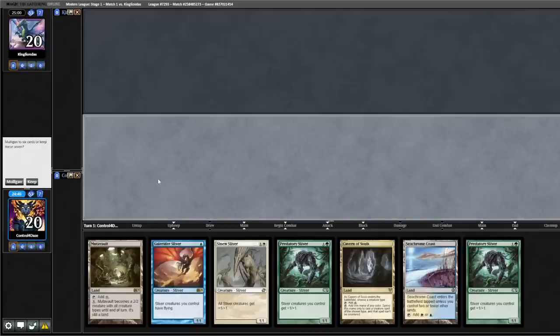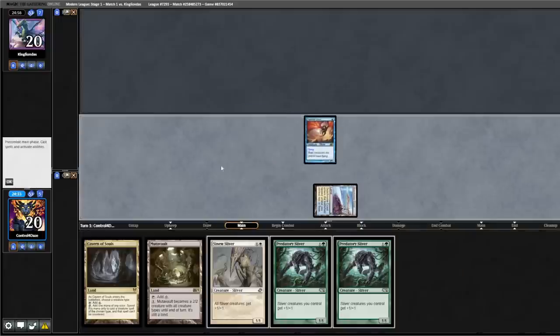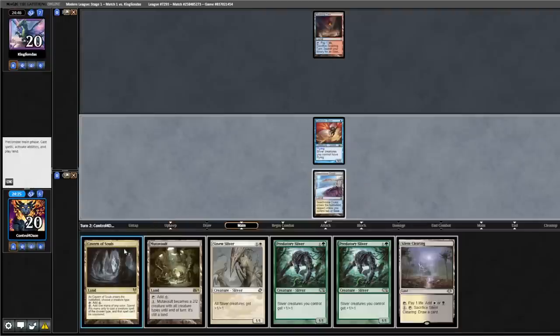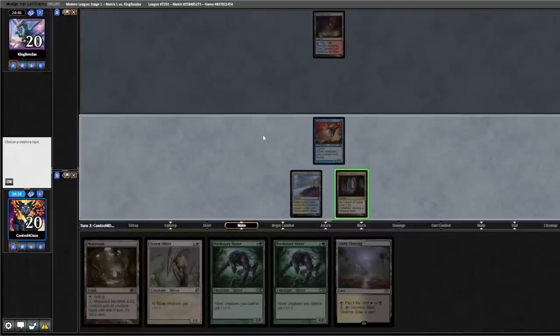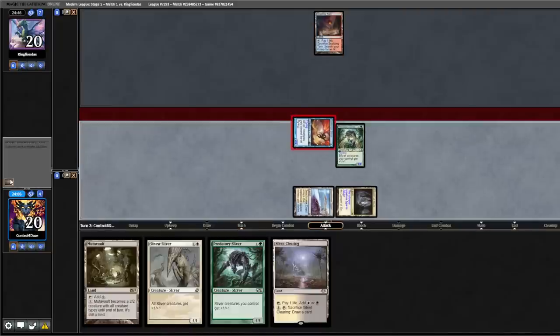Opening 7 has a bunch of Slivers — I think we keep it. Turn 1 we lead Seachrome Coast, play out a Gale Rider, pass the turn. Opponent leads Scalding Tarn, passes the turn back. We're about to have some really big Slivers really quickly. Cavern on Sliver, Predatory Sliver. Let's crack for two.